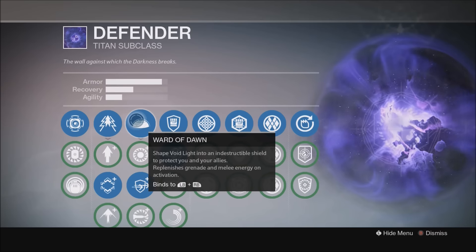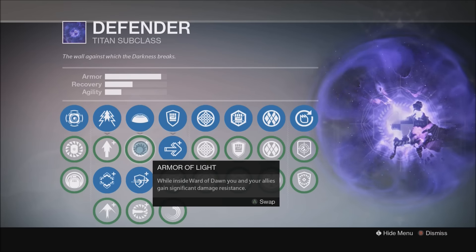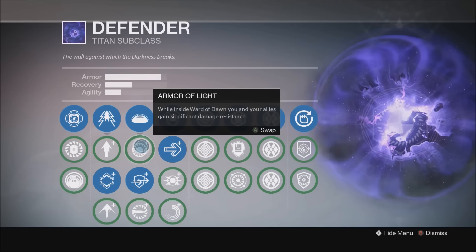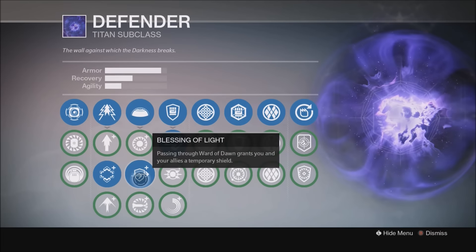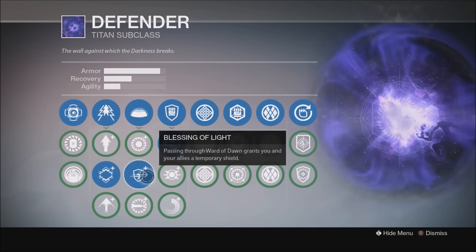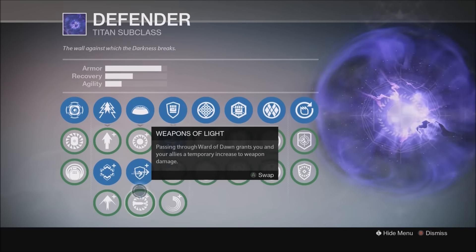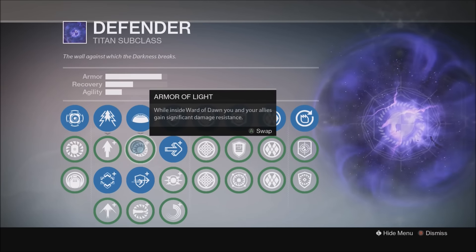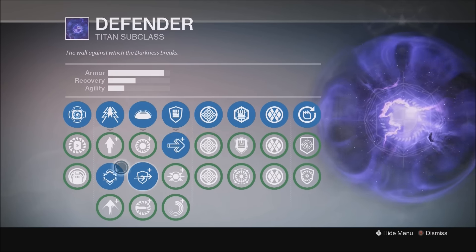Moving on to the actual Ward of Dawn options: I do change this situationally. Armor of Light — if I'm going to stand at an enemy's feet and hit them with a Solar Sword, I'll put Armor of Light on. Otherwise, I run Blessing of Light and Weapons of Light. Armor of Light gives you a lot of health inside the bubble, but when you step out you take nothing with you. With Blessing of Light you step out with an overshield, and with Weapons of Light you step out doing more damage. In Raids, typically we have two Titans — one runs Blessing, one runs Weapons, and we swap back and forth.